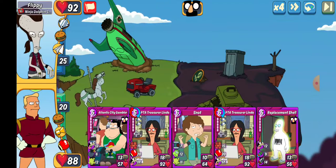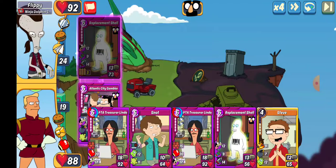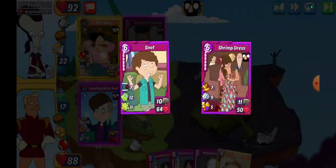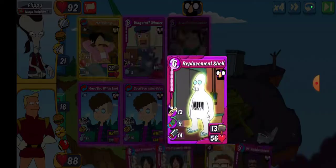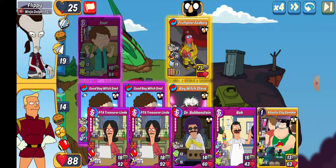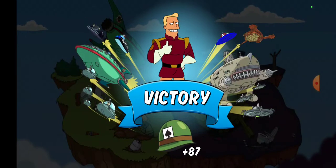Up next is Flippy. We've got Atlantic City Gambler and a Snot so we'll make that combo — actually going Snot to see if we can get that rolling. Need some shields or heals on that because it's ugly. We'll do a Good Boy Witch — luckily most of it isn't breaking through. There it is. We'll do some payback for that Zoidberg because Steve's in rough shape. It's over in slot one — highest HP on the board, 87. Not close to losing but losing points left and right.